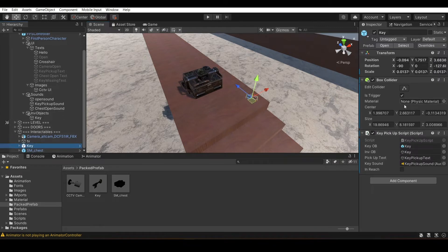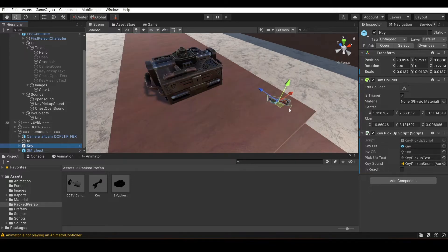Now let's head on to the variables — what the script requires. In the key pickup script, we have four variables. The first is the key pickup object — the game object the player has to pick up. The second is the inventory object, which will be false in the beginning and will become true when the player picks up the item. This is just an inventory thing — you can attach it to your inventory system.